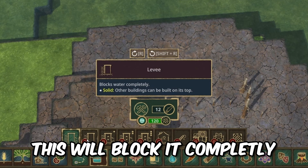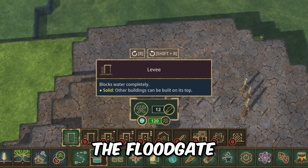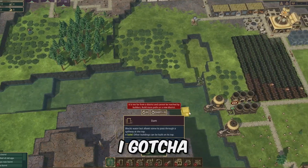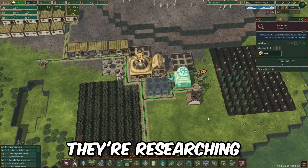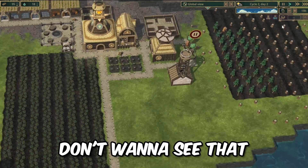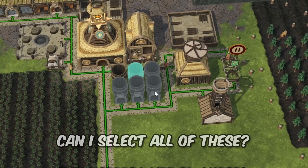This one will block it completely. Can I raise it? The floodgate - this is what I want, a floodgate. Way more research needed - they're researching. I can hide the water storage overlay - I don't want to see that.